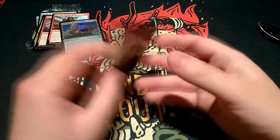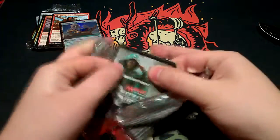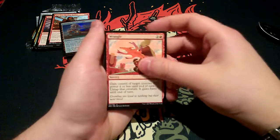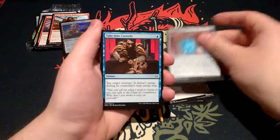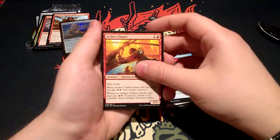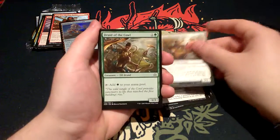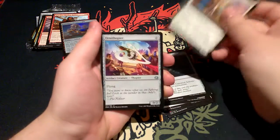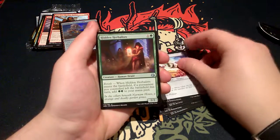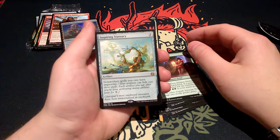And our last pack of this pre-release box. First we have Wrangle, Implement of Improvement, Ali Strangler, Renegade Map, Take into Custody, Aether Chaser, Caught in the Brights, Audacious Infiltrator, Druid of the Cowl, Universal Solvent, Aeronaut Admiral, Ornithopter, Hidden Herbalists. And our rare is Inspiring Statuary — for three, it's an artifact. Non-artifact spells you cast have Improvise. Also an ID and an Energy Reserve token.